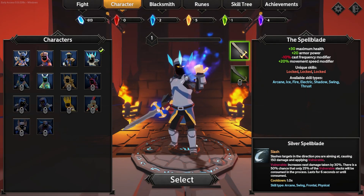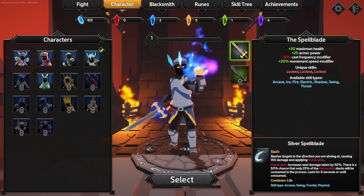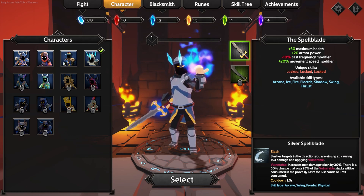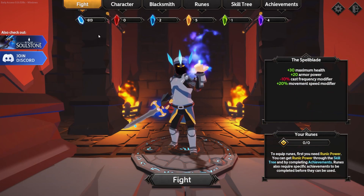Hello and welcome back. Today we have another episode of Soul Stone Survivors with pretty good progress. We're going to be using the spell blade, trying out the last level here. This guy has Slash — it makes people vulnerable so they take 30% more damage, and there's a 50% chance only 25% of the vulnerable stacks will be consumed in the process, which sounds pretty good.